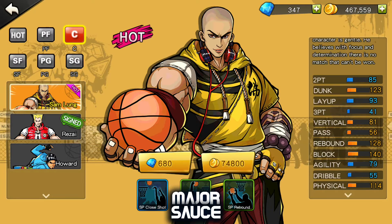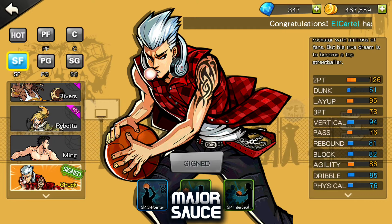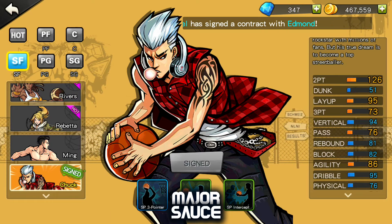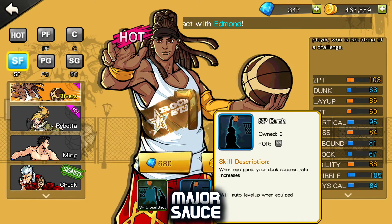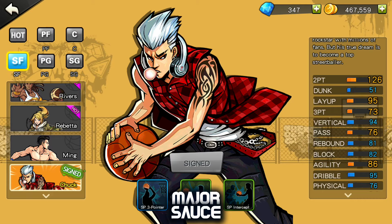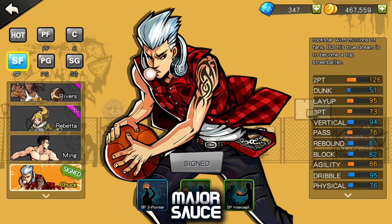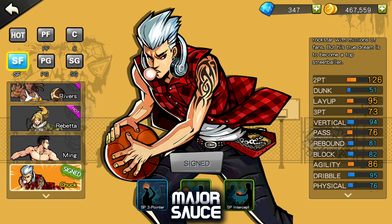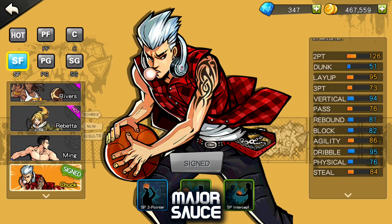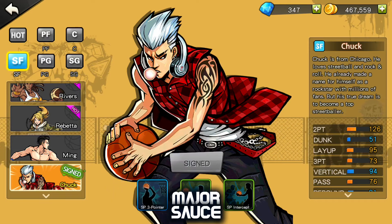Number two is Chuck. The reason Chuck is better than the others is his two-point scoring. You could use Rivers, but I think Chuck's skills are more useful — you're not really going to be dunking with Rivers. For Chuck you could try three-pointers, but with a three-point rating of 73 that's pretty atrocious, so it won't be useful. For a Small Forward, he's definitely the best for gold, mainly because of his two-point ability and his talents are solid too.